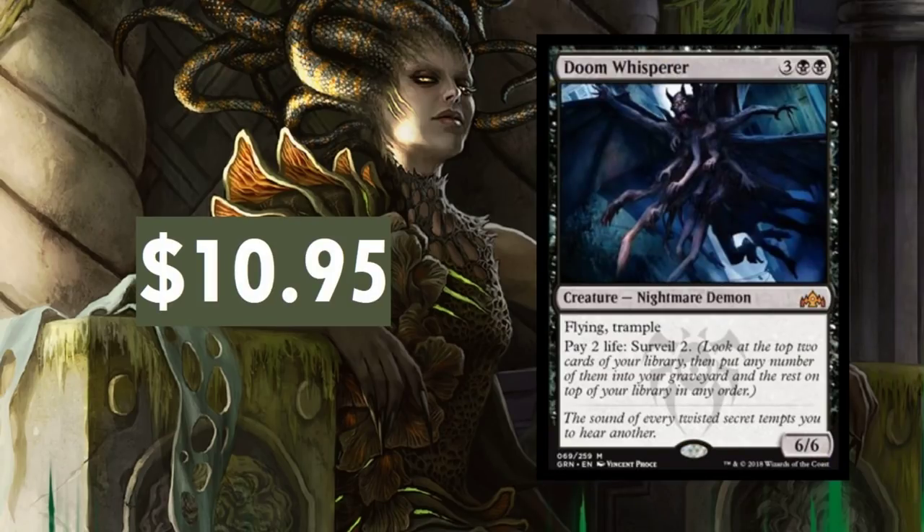Doom Whisperer — I love this card. It's really neat, really awesome. $10.95 right now, and I'd say that's about where it should be. It's a 5-drop with Flying and Trample and the Surveil ability — that's big, especially in this standard. I would say this thing's going to stay around there. All the cards I do expect to drop 10% or so once standard hits and things are in full effect, because everyone's opening boxes. It's like Christmas morning — all excitement. Then you open all the gifts and it's like, I guess I'll play with the funnest one. That's kind of how it works with Magic cards.